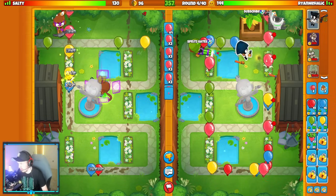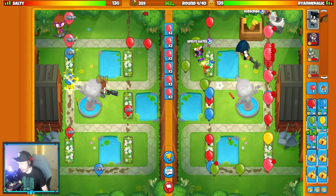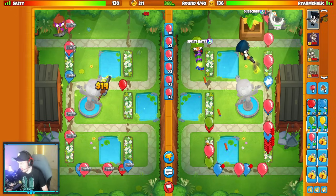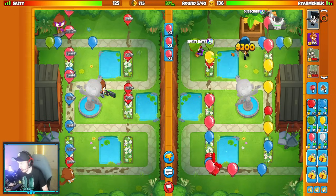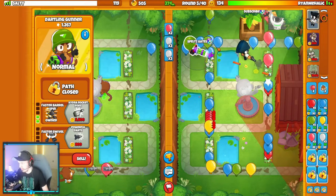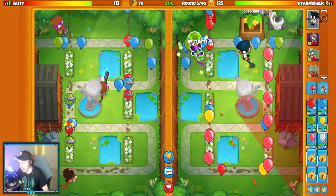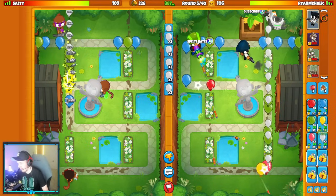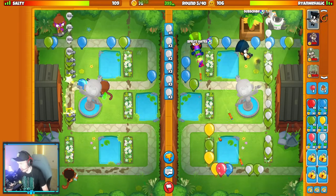They're stealing from me. So what I actually want to do against the steal is avoid some of it. You see how they send some red balloons with the steal? You need to send red balloons to get the max steal. However, you can actually avoid the red balloons with the steal when you have a Dartling here — I'll do it by targeting my Dartling. I won't pop those red balloons, they just leak, and I don't get that money stolen. It's a 200 IQ tech you can do against Star Captain Jericho when you have Dartling in your loadout.